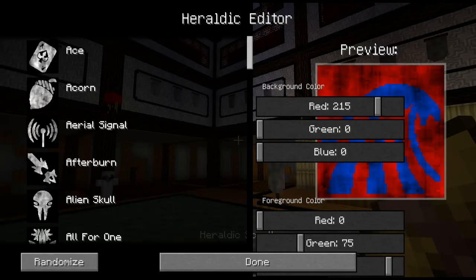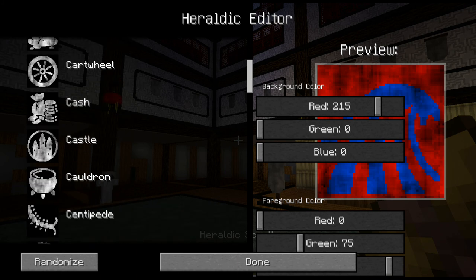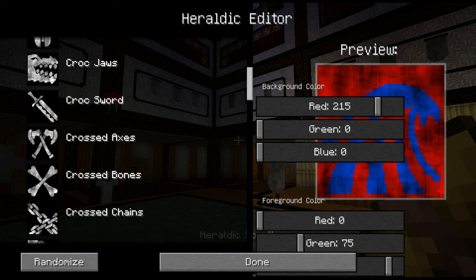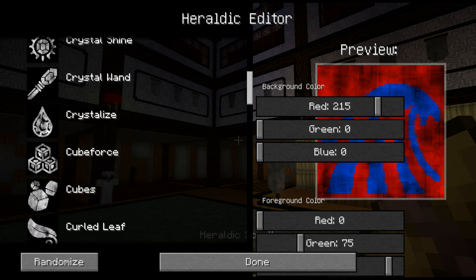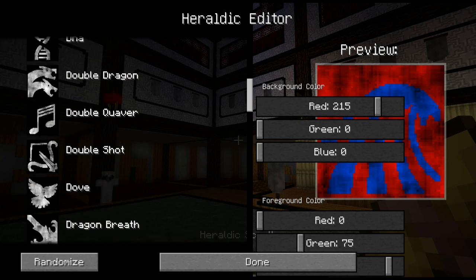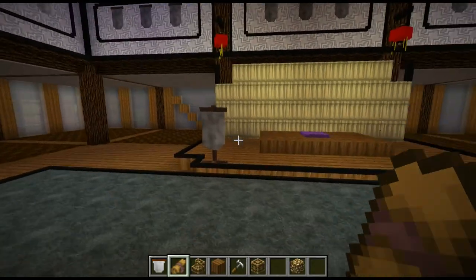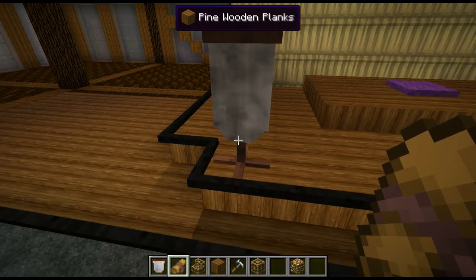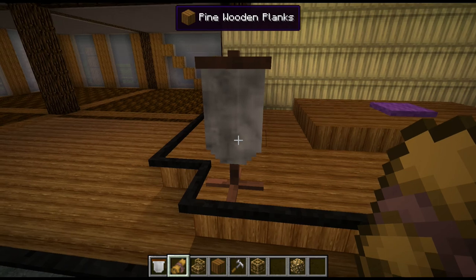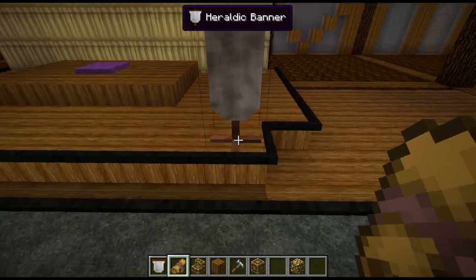Heraldic scroll - your right click gives you a choice of heraldic symbols. They're not very traditionally heraldic, some more so than others. You might have like the broken helm, swords, crystals, or whatever - there's a range of symbols and you can pick a background color and a foreground color. So I've gone for a blue wave on red for this. I've managed to hit the hitbox for it. There we go - so we've got little battle standards there.